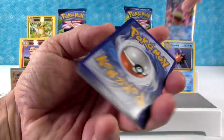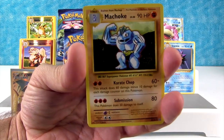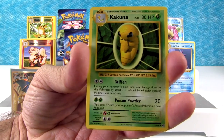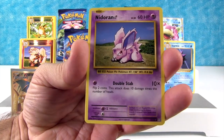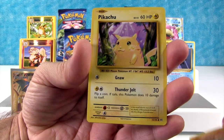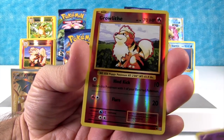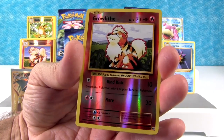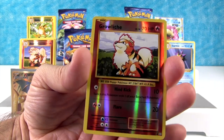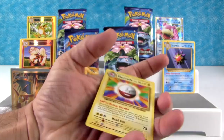There's our code card. Let's see what we get in this pack. We have Machoke, Full Heal, Kakuna, Nidoran, Machop, Growlithe, Pikachu, Energy, another Growlithe, Arcanine. So that's just a common Reverse Holo. And our rare is Electrode, Level 40.